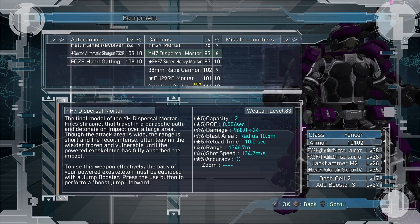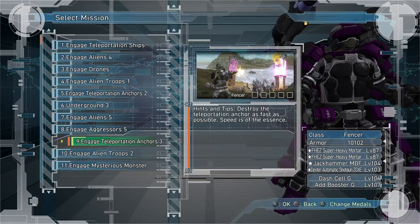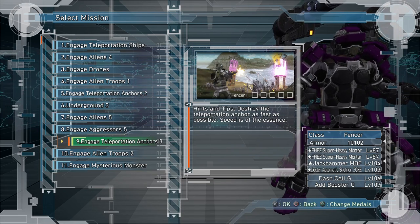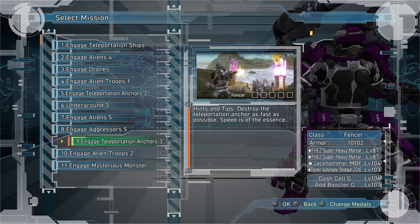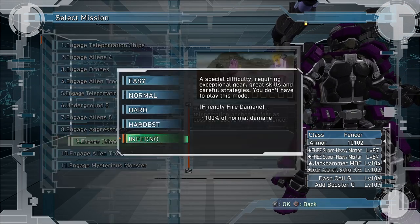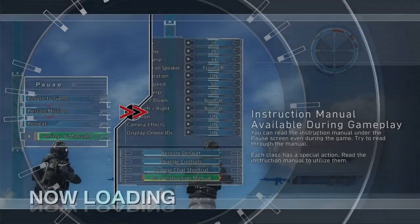Let's get into the mission. I'm taking Fencer class to show the first walkthrough, then for other classes I'll show certain key parts of how to handle specific phases. I'm taking two heavy mortars, Jackhammer Shotgun, and the DLC dash cell and added booster cell. You don't need the DLC ones, but it is nice.